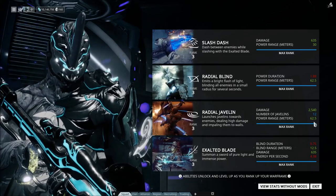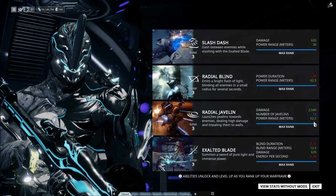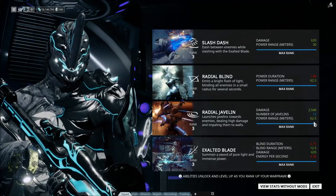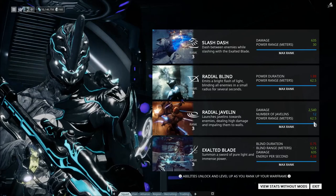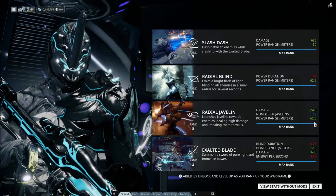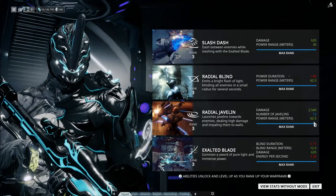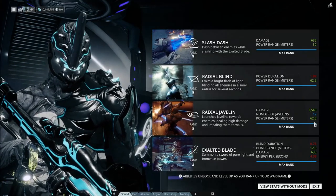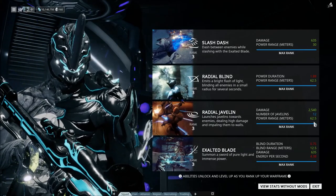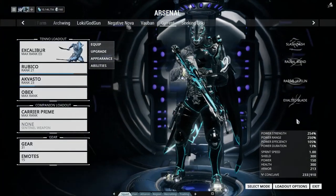The 62.5 meter range is surprisingly far for any ability, and Excalibur's ability to spam this with relatively little energy cost for massive amounts of damage makes him very, very useful, because when it comes to affinity gains — as Warframe calls them — when someone in your squad kills with abilities, everyone else in the squad gets a lot of affinity, and that affinity goes to both their frames and their weapons, whereas the Excalibur who did all of the work only gets that affinity on his frame, which, let's be honest, is more often than not going to be maxed — it's an Excalibur, doesn't exactly take much to max one of these.